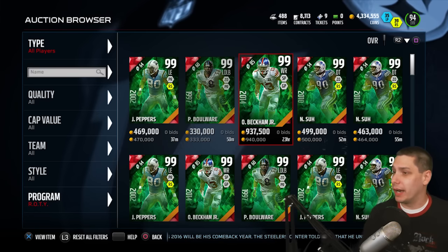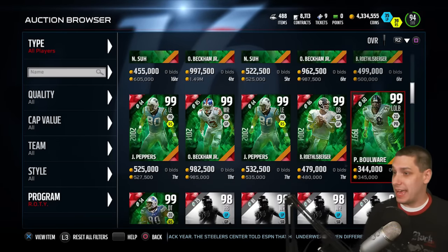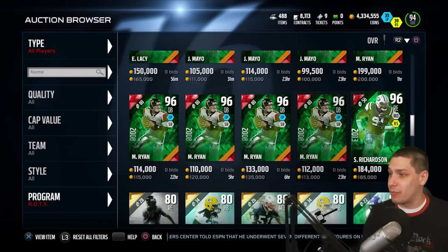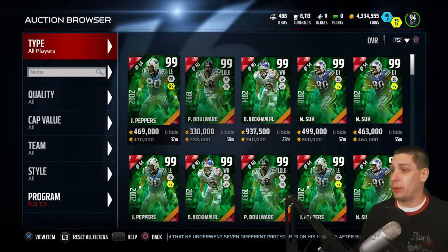Julius Peppers, Peter Boulware, Odell Beckham Jr., and Ndamukong Suh — these things are nasty. Big Ben has a card. There's a whole bunch of them: Eddie Lacey, Gerard Mayo, Matt Ryan, Sheldon Richardson. These are some really, really nice cards for this point in the game.